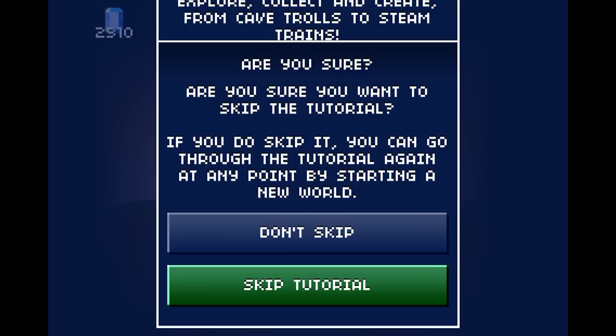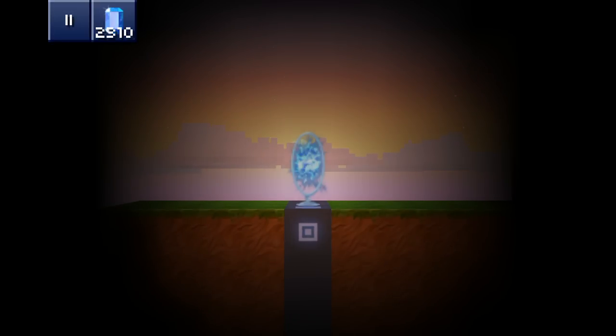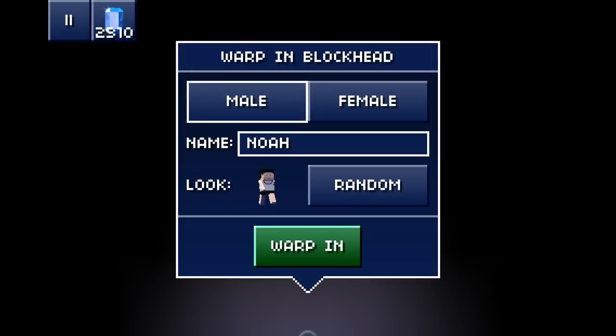I'll skip the tutorial — you can go through it if you want. Let's warp in ourselves. I'll change the character name to Ilan. Alright, and warp in.